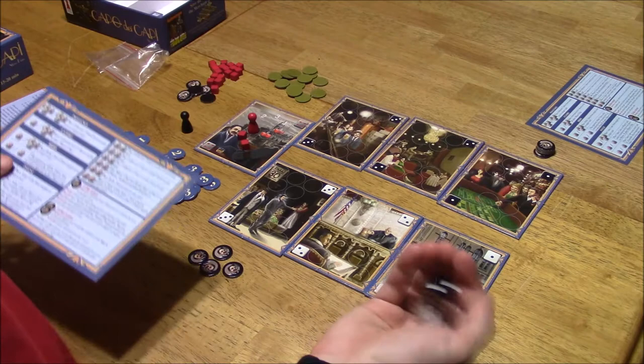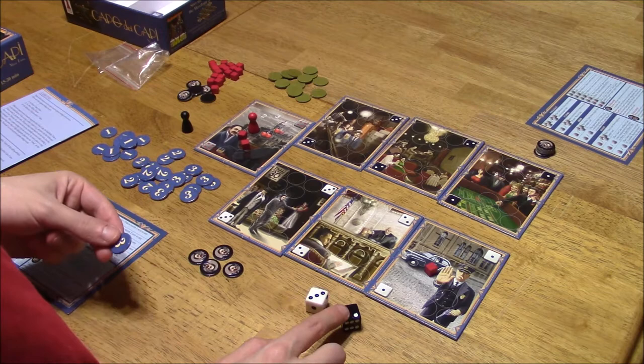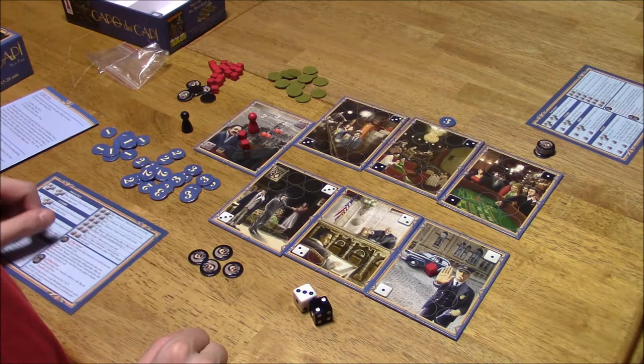I'll put it on this one here. I'm going to go ahead and roll again, and hopefully I don't get doubles, because if I do, I bust. Two and a three — that means I can either put a three on the black two, or I can put a two on the white three. I'm going to go ahead and put a three on the black two, which is here. Actually, I'll put it up here so there's no confusion.